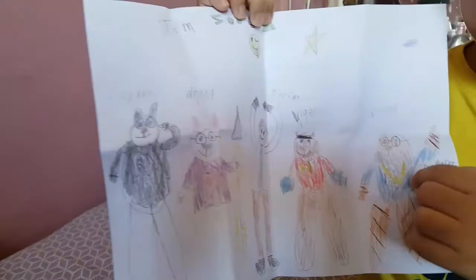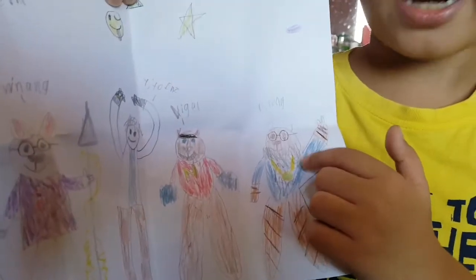Hi guys, my name is Nigel and we're gonna dive into my drawings. Today we're gonna check out my family team — all of us are animals. Let's dive in. This is my Nino, he's a tiger.